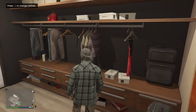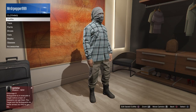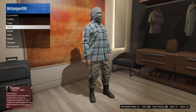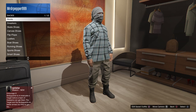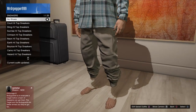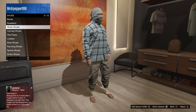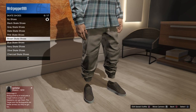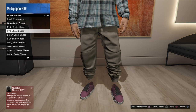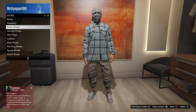You can also get invisible ankles through this by going to your dresser, then going to your shoes, and selecting skater shoes or any shoes. You can also get invisible feet like that, or you could just go with invisible ankles on the skater shoes — the tan ones go really well with it, right there, and it looks pretty good.